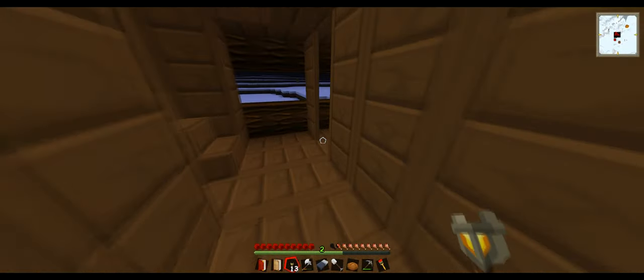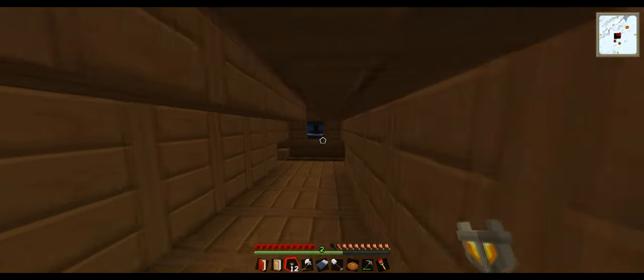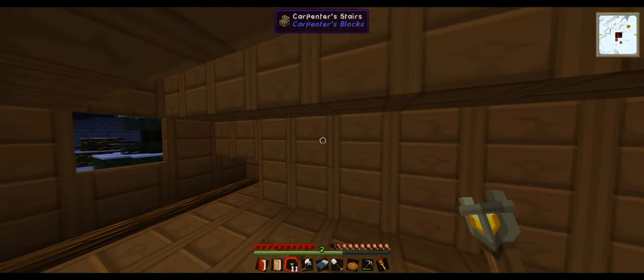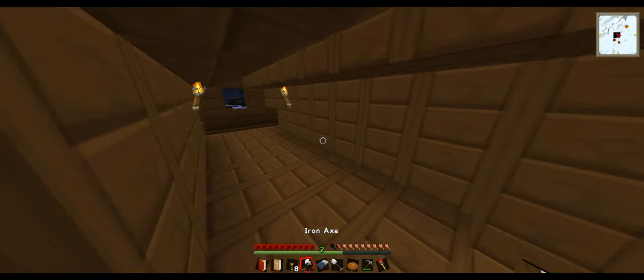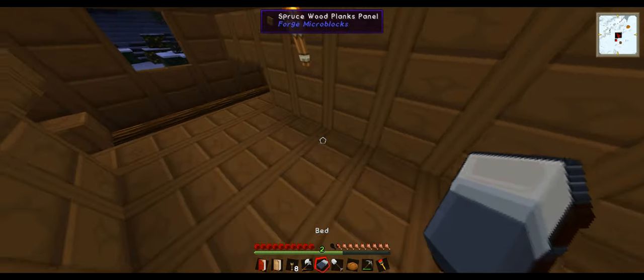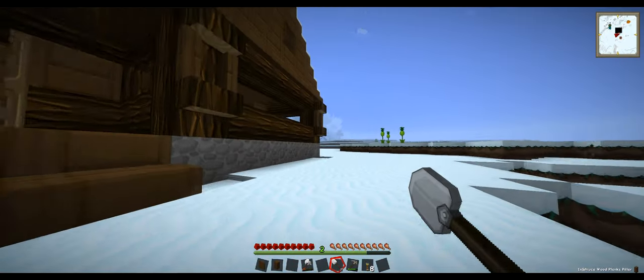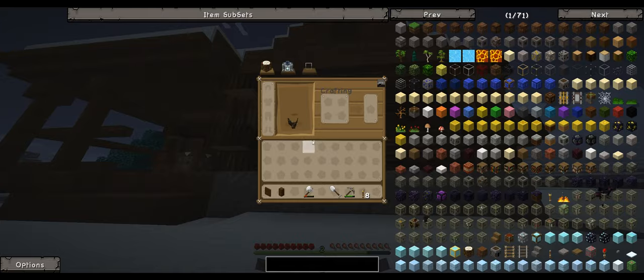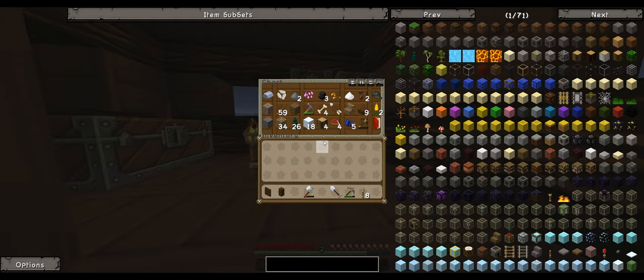Where should we put the bed - should we just put it upstairs? It's a small house so we've got to make the most of the space. I actually hate this house. We're going to put it just here in the center - yeah we can, we're going to sleep. Boom, now I am also going to just finish off the roof just to end this episode off.